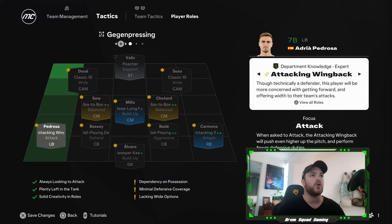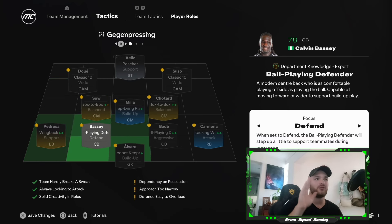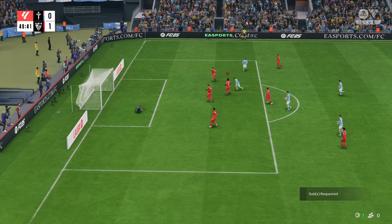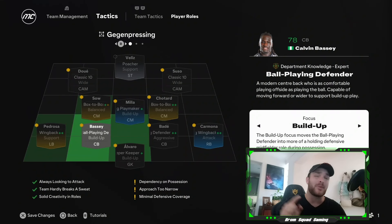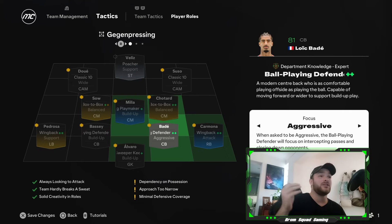In terms of the attacking wingback role, it's balanced and attack as always. The major changes have been in the wingback area. For defenders, you've got ball-playing defenders with defend and build-up as always, but now you've got aggressive. This could be very dangerous because I can imagine Alessandro Martínez running out of position, breaking toward the opposition attacker and leaving a huge gaping hole. I'd say utilize this at your own expense — if you're chasing a game and going gung-ho, feel free to be aggressive — but it can expose the back line.